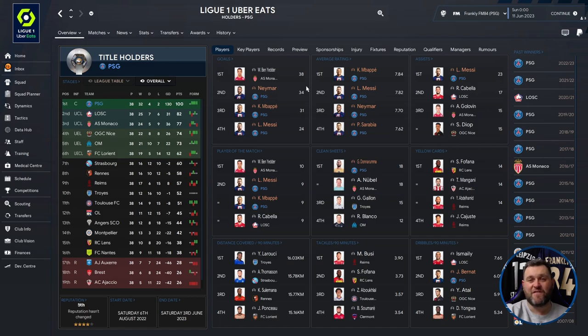PSG's famous front three all scored goals: Neymar with 34, Mbappé with 31, Messi with 24. All of their players filled the top four positions for average ratings. Messi got 23 assists, with 9 Player of the Match awards for both Messi and Mbappé. Donnarumma had 18 clean sheets, and Bernat recorded 6.05 dribbles per 90 minutes.